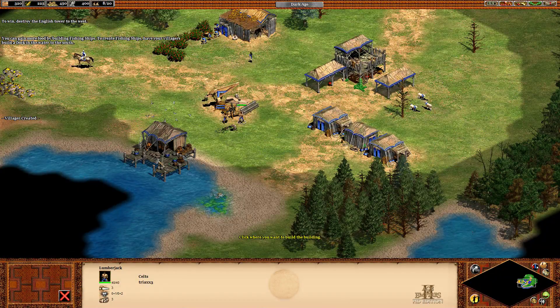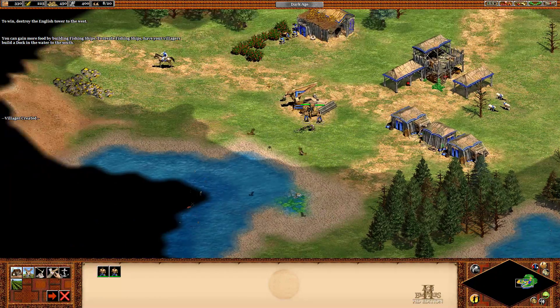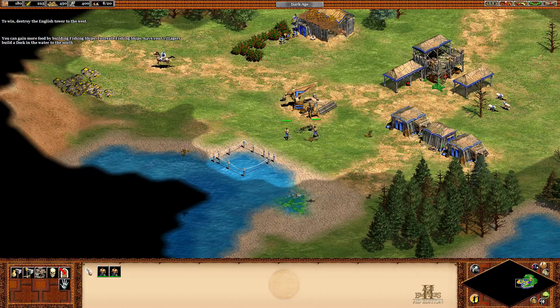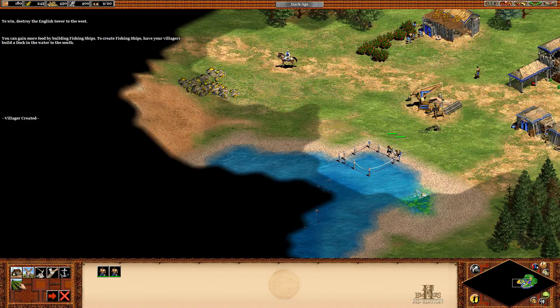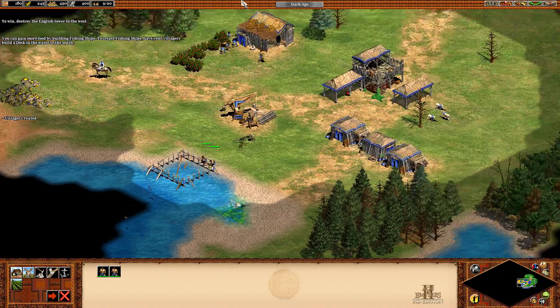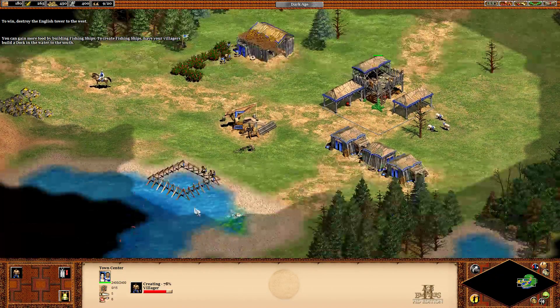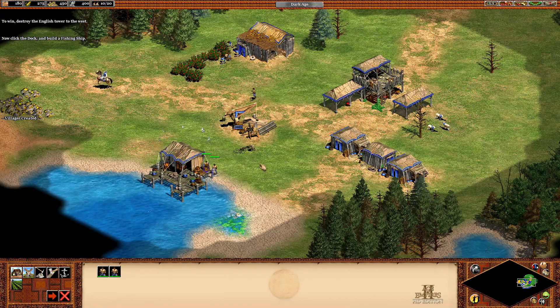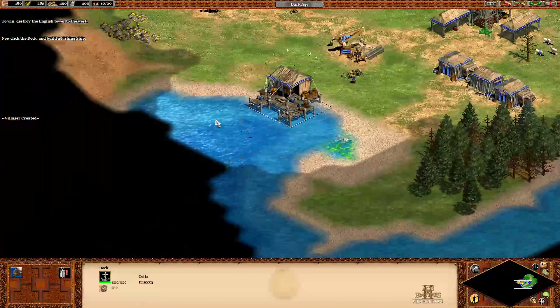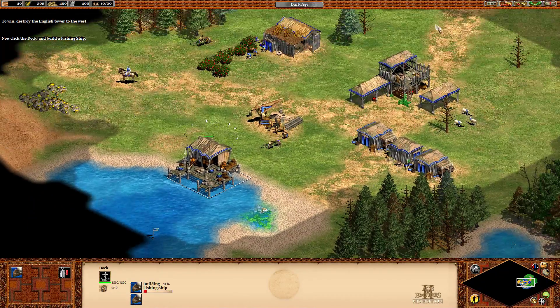I forgot about the dock. We'll need to build a dock. The other thing we can build now that we have a mill is the farm, which we can use to automatically produce food. It costs wood to build, but you can set it up to automatically rebuild when it's finished. We can build two fishing ships — we have the spare housing for it.